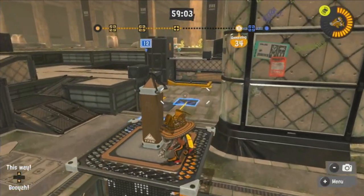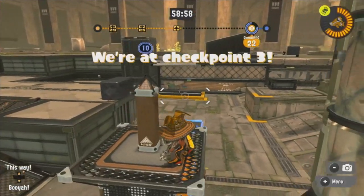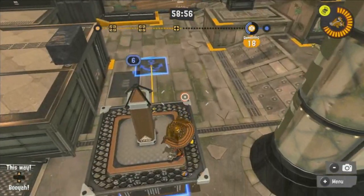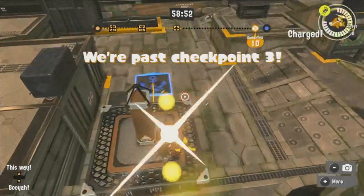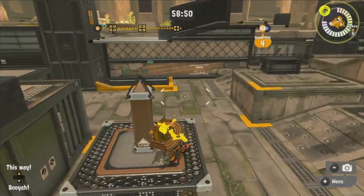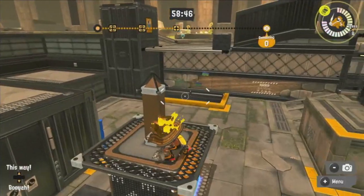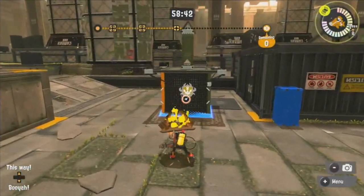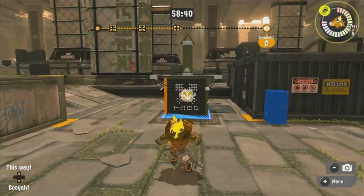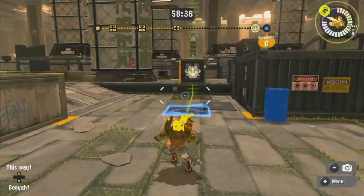We're past checkpoint two and now we're going to checkpoint three. Checkpoint three — this is the final checkpoint. We're past checkpoint three. And perfect, that's how you win the battle. And now let's get off the tower. And that's how you ride the tower in Tower Control. It's going in the original direction — that's why it says we lost the tower.